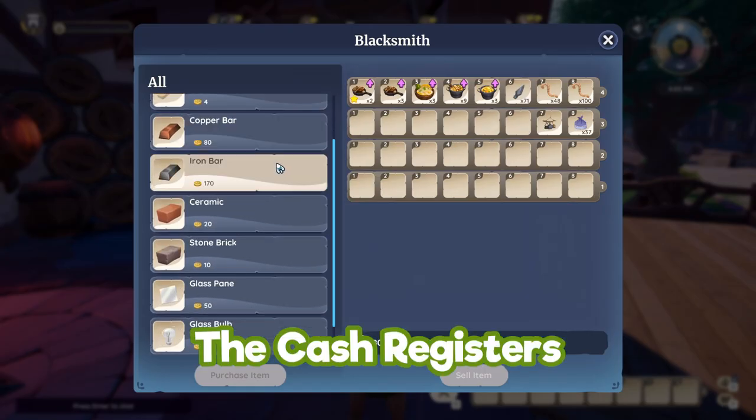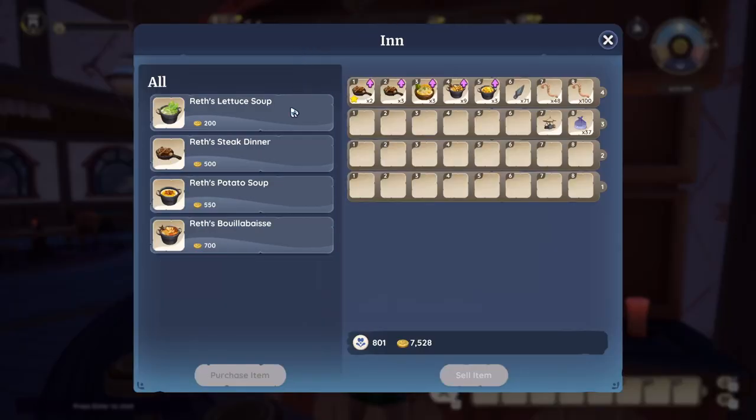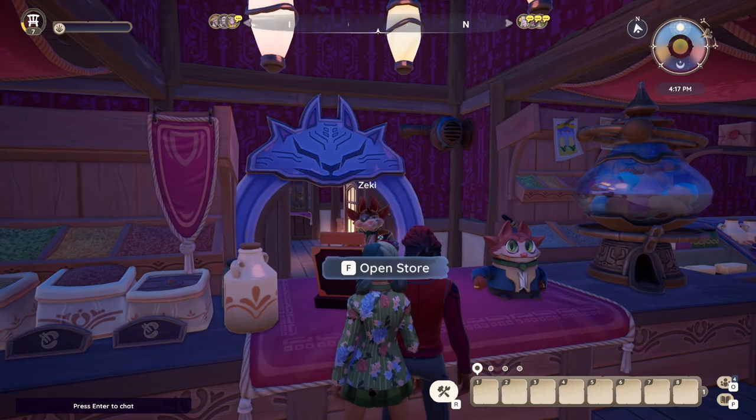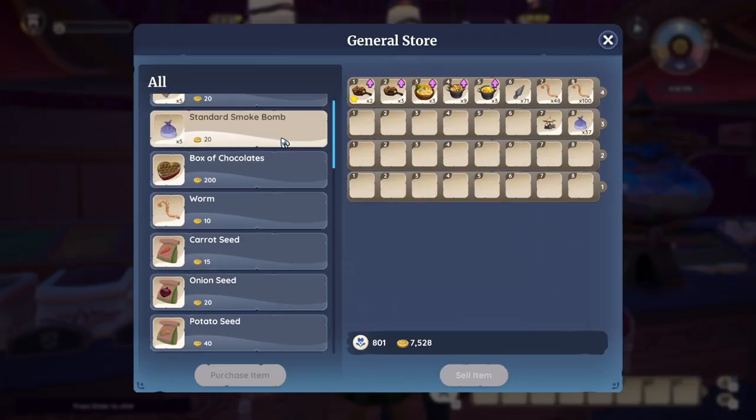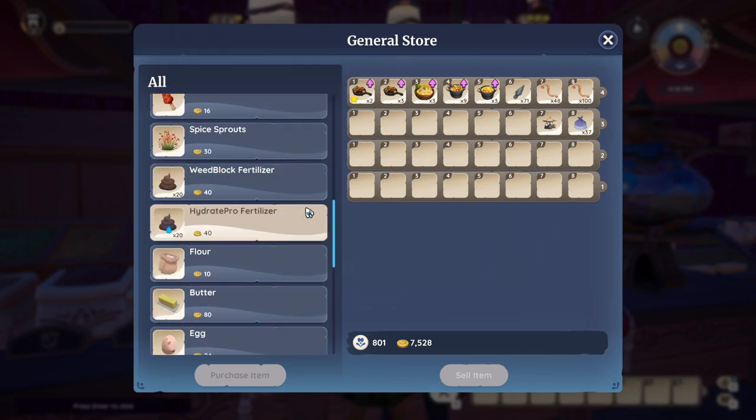You will see cash registers dotted around the town — this is where you can go and buy some stock if you need to, or some items that you simply can't be bothered to find yourself. It's worth just taking a stroll around.